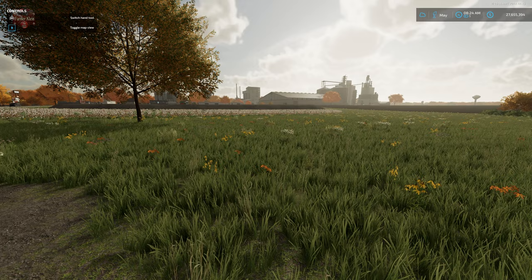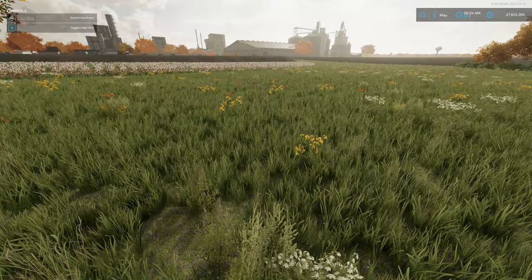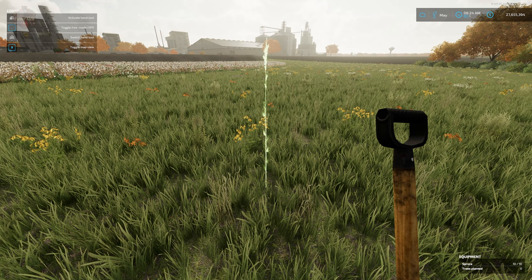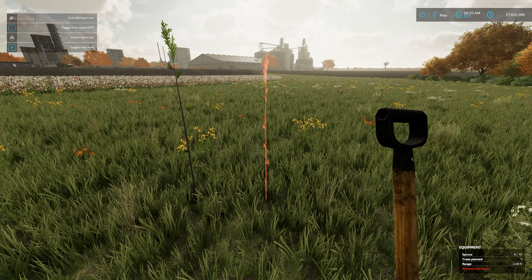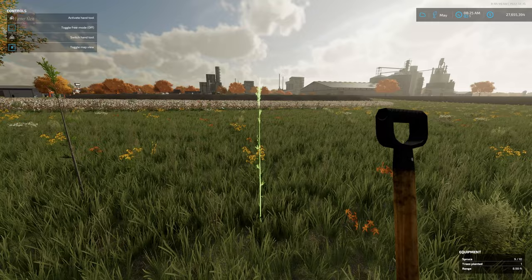Now we have 10 in storage and 10 in our sack. To plant some trees, it's pretty straightforward — walk to where you want to plant, activate your shovel, left click, and you get a nice little animation. In a couple of scoops, we have planted our tree. Down in the lower right field info area, we now have information about our tree: spruce trees in our satchel, how many we've planted, and a range — 2.63 feet — showing how far the red indicator is from the tree we just planted.